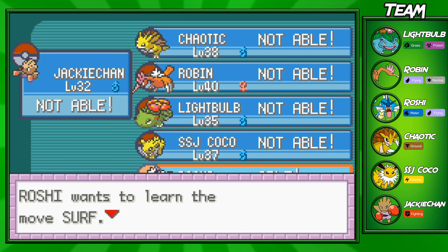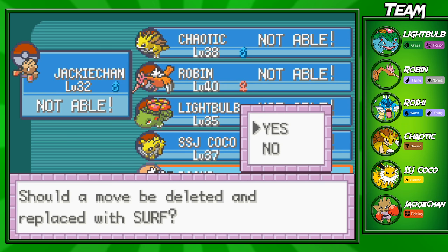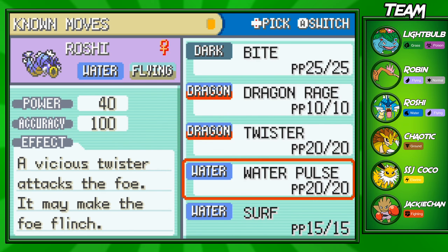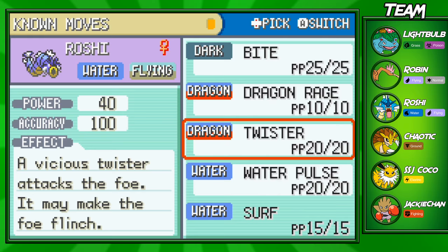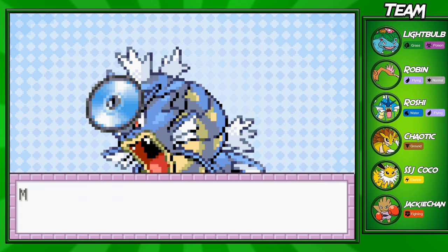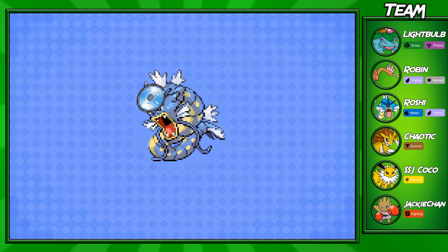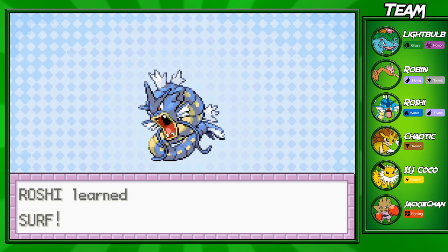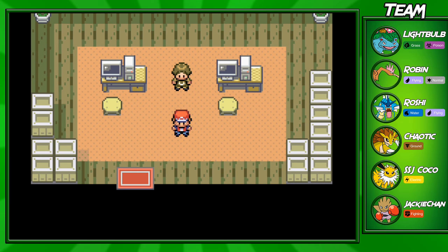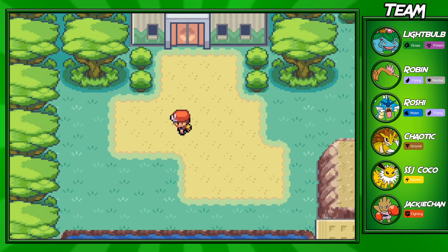I skipped past Surf by accident, but we're going to teach it to my water Pokemon. I do recommend teaching Surf to one of your water Pokemon because it's probably the most important HM in the whole game. I decided to replace Twister — I really like Dragon Rage, and Bite and Water Pulse are still more useful than Twister. Twister isn't the greatest Dragon-type move and it's not STAB either, so Surf wins over Twister any day. We'll run out of steps to exit the Safari Zone, so I'll see you guys in a bit.